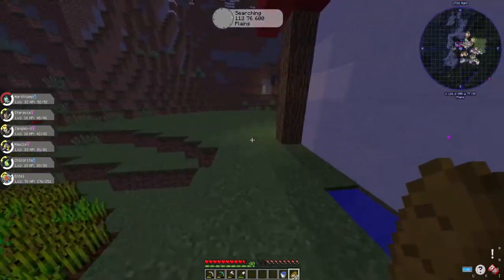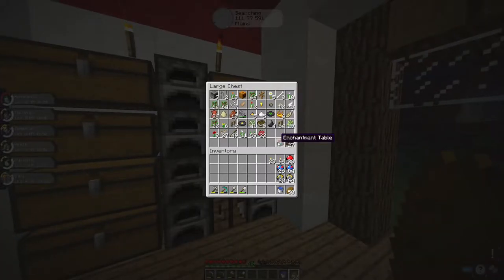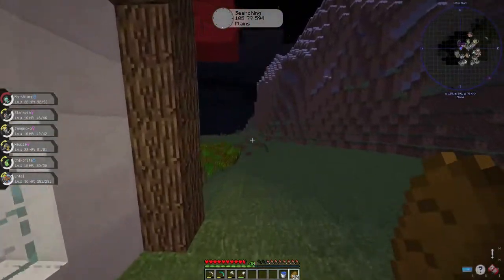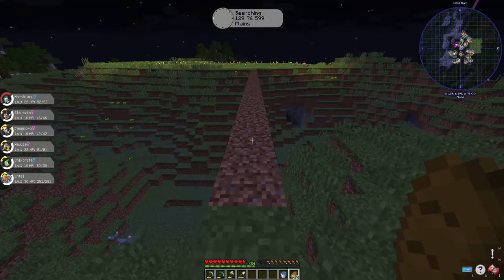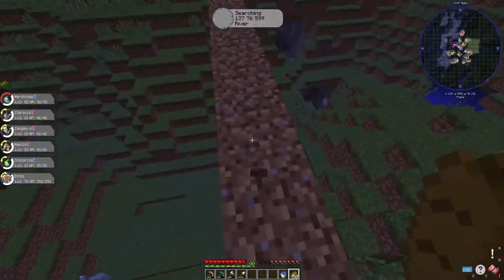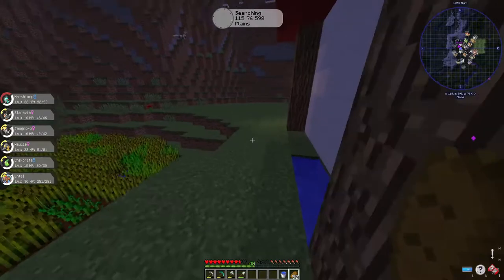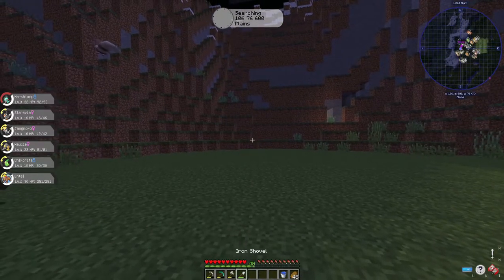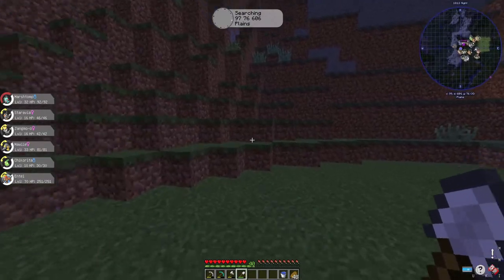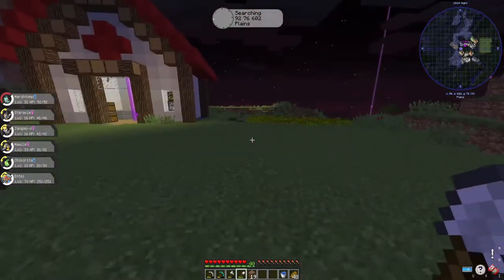So today we're going to do a bit of home improvements, which will be fun, because I need to get an enchanting table down. I've got everything ready for it - it's all here. We also need to sort out a better bridge to get over to the apricorn farm because this isn't nice. I mean it's better than running down and up again. Second time in about three minutes I've fallen off the bridge. So yeah, we need a better bridge. I'm going to work on the enchanting room first in this corner here.